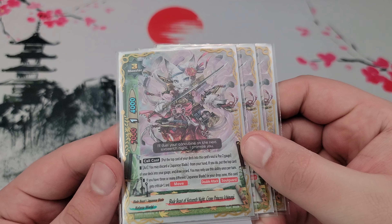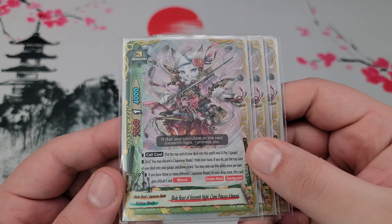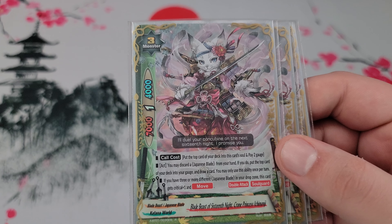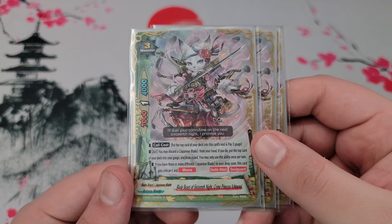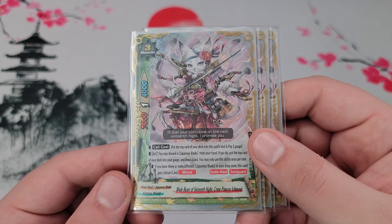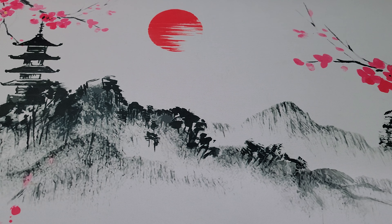Next up is three copies of Blade Beast of 16th Night, Green Princess Ichimonji. She's not meant to be on the field for very long — her discard to gain a gauge and draw 2 is really the useful part of her effect. I also run Hiding Oni in the deck, so you can sack her soul to gain a gauge and draw 2. Worst case, turn zero you play her, pitch a card to gain gauge and draw 2, swing with her, and move on. She blocks a couple attacks with move, but she's not your main monster, and she also just helps get a different Japanese Blade into the drop.